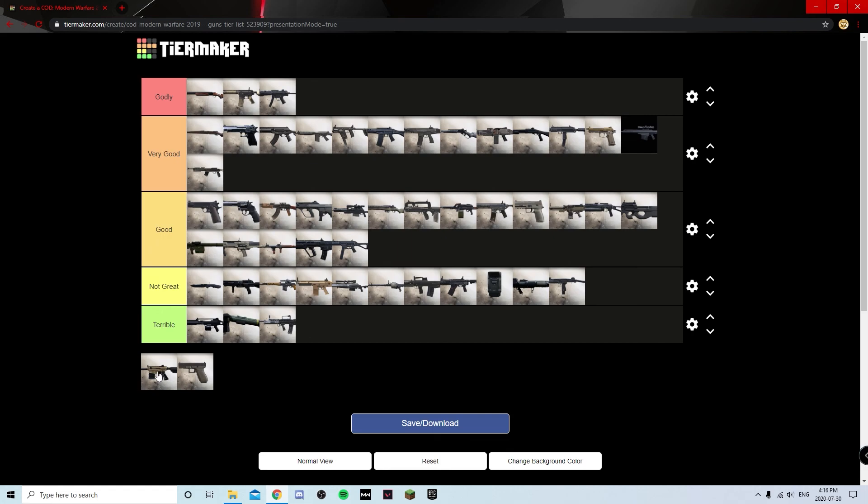The VLK Rogue acts like the Origin 12 shotgun as one of the spammier ones, but I think this thing deserves to be in Terrible. In hardcore you get a lot of hit-markers, it doesn't have a good range at all, and the magazine size is like six. Even if you put all the range attachments like a choke on it, it ends up being terrible at close range because the pellet spread gets too tight and you end up missing shots. It just kind of depends how you want to use it but there's not much point.